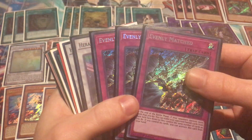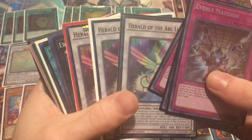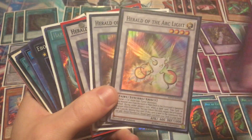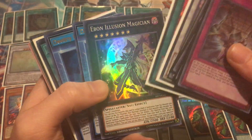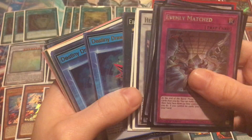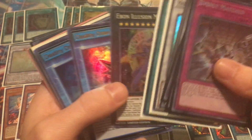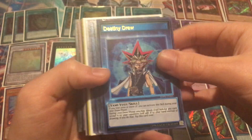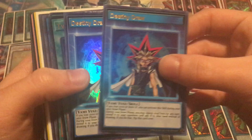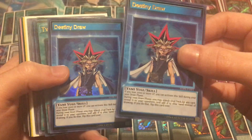And then Evenly Matched — we got three of those, the Mega Pack versions. More Herald of the Arc Lights — Mega Pack ones, whereas the earlier ones were originals. Harpy's Feather Duster, Ebon Illusion Magician — this card's like $8 now, pretty crazy; I think it was a promo from a special edition. And then these are really cool — Speed Duel Yu-Gi-Oh Day promos. You got this from going to Yu-Gi-Oh Day and playing in the Speed Duel tournament, possibly top eight.